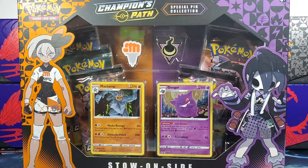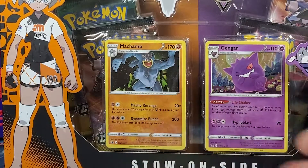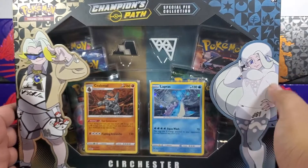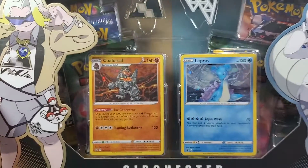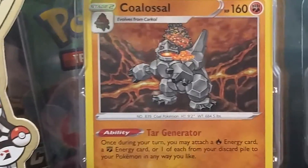This pin collection comes with some badges, a holographic Gengar promo, and a Machamp promo. But that's not the only one we're opening today — we're also opening up the other pin collection right over here. This one comes with two badges, a Lapras holographic, and the Coalossal holographic. Wow, that Coalossal looks like Windows 98 copied and pasted onto a background.